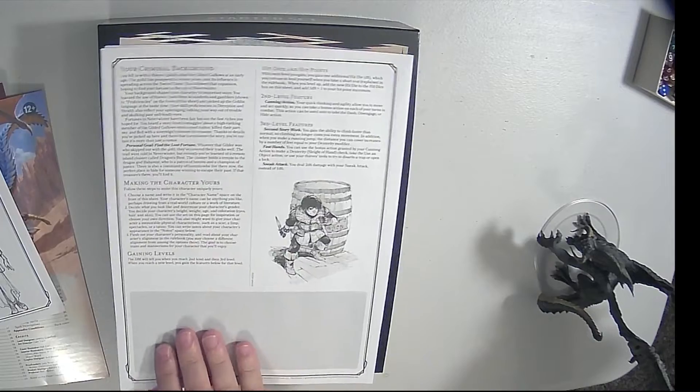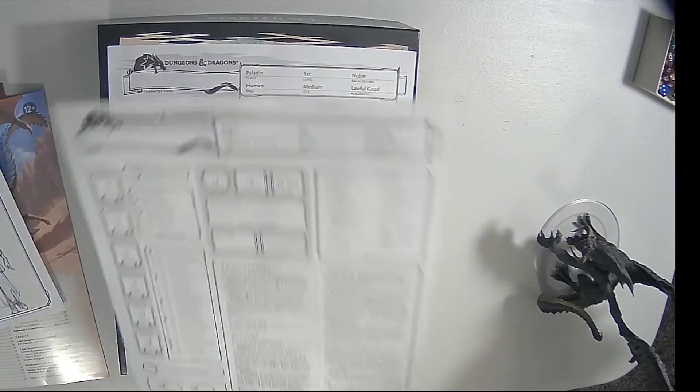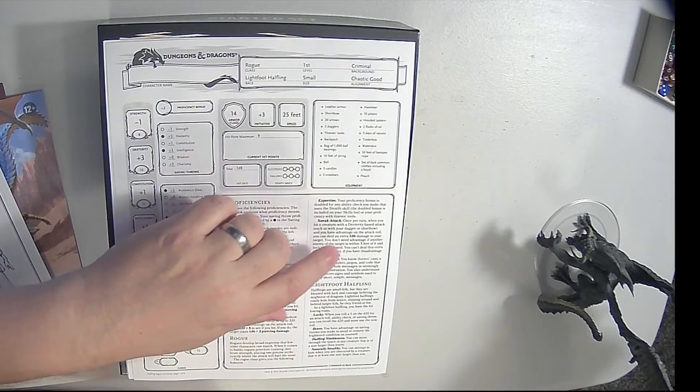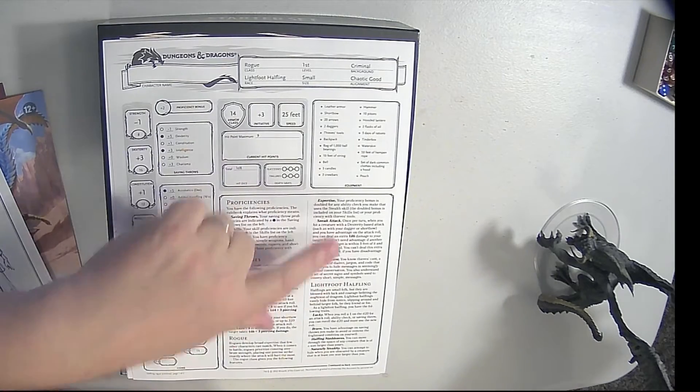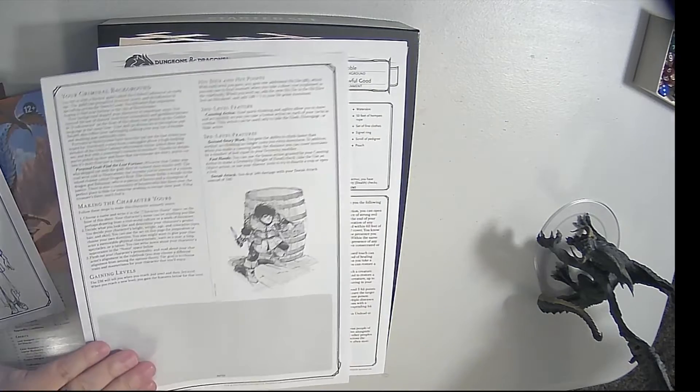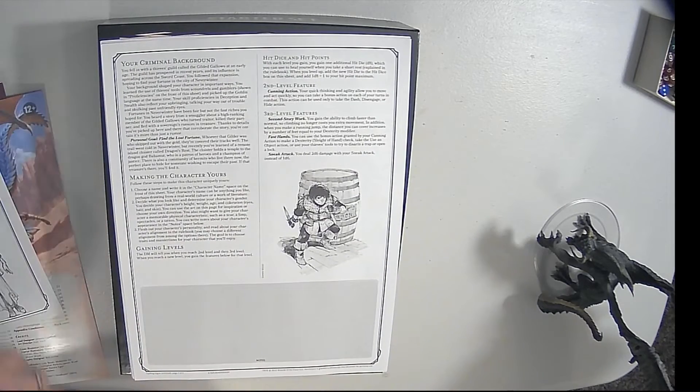The next one we got is the rogue — a lightfoot halfling, criminal background, 16 dexterity. Got dagger, short bow. Expertise, sneak attack, thieves' cant. Just the stuff needed is in bold there. Lucky, brave, halfling nimbleness, naturally stealthy. And then on the back, more information on the background going up to second and third level.